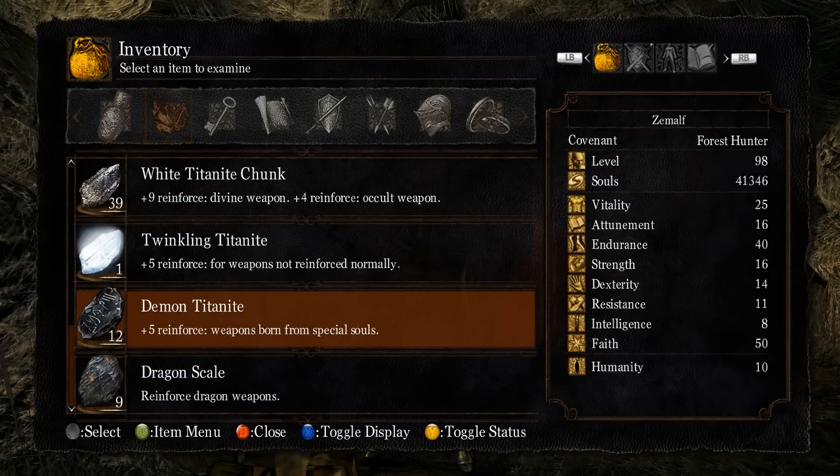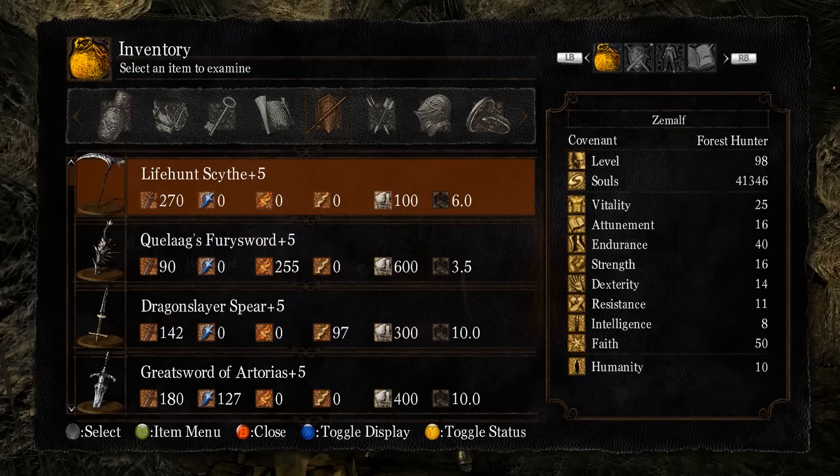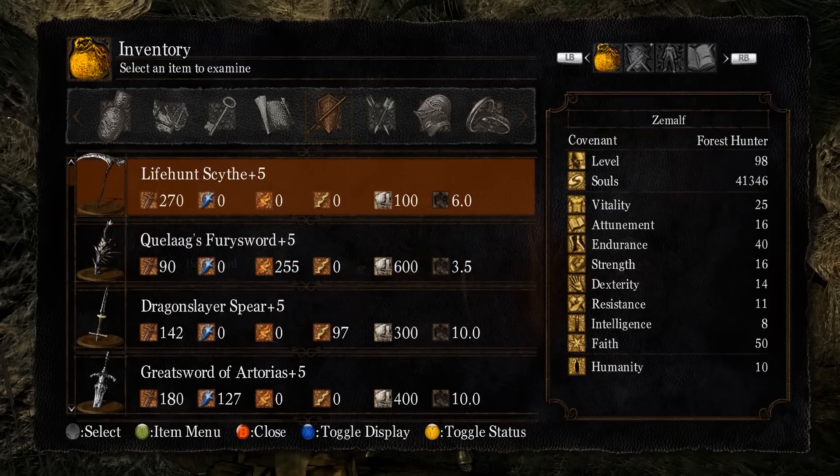There's only one place to farm Demon Titanite and that is in the Lost Izalith, where the only respawning Titanite Demon is. You can use Demon Titanite to upgrade boss soul weapons like Lifehunt Scythe or Quelaag's Fury Sword, which you can get by ascending a normal upgraded weapon with the boss soul.